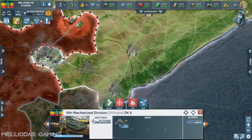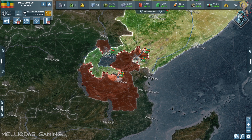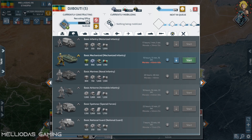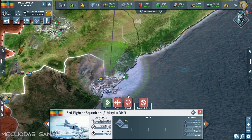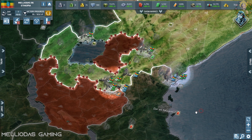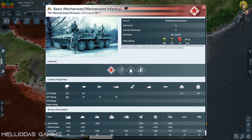Now I have three mechanized infantry ready — let's send them to the front. We'll use them in the war against Mozambique to demonstrate what UGVs can do on the battlefield. The level 2 research is done, so let's go for level 3 mechanized infantry. When level 3 is ready we can unlock the level 2 elite UGV. I now have 180 deployable gear — enough to make three UGVs. Each mechanized infantry can deploy one UGV per day.